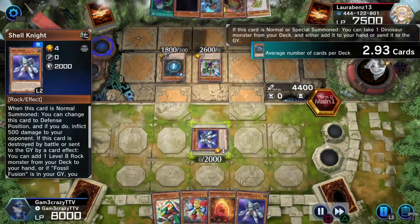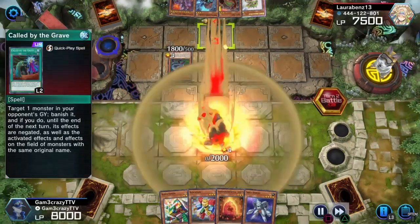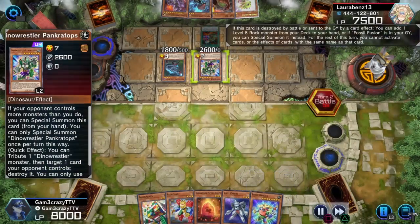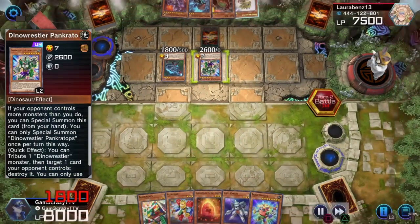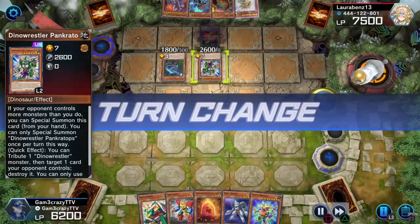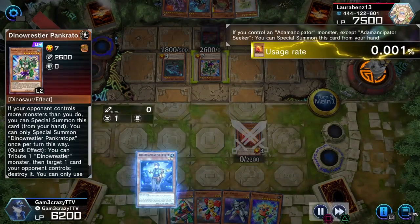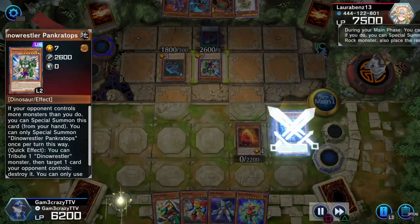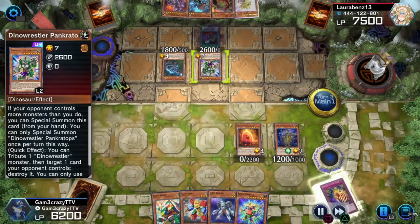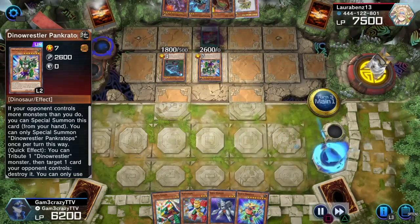She brings out Baby Sauresaurus, then Leading Over Raptor, and obviously Dino Wrestler Pancreatops — very good card, splashable in any deck, not just Dinosaurs. She attacks. On my turn, I'm going to bust out an Adamancipator.